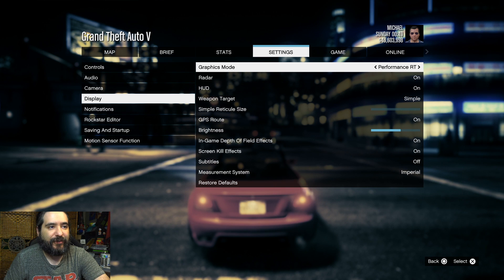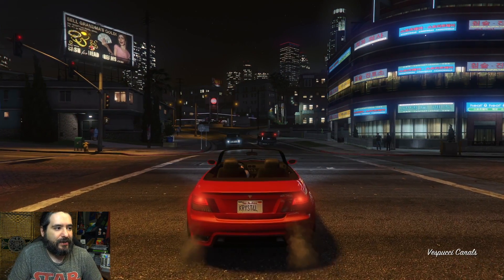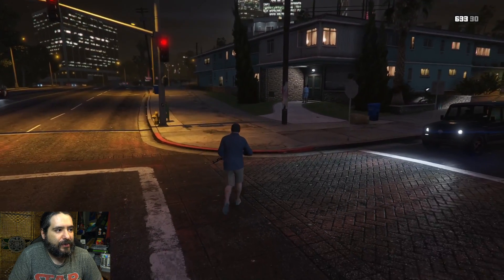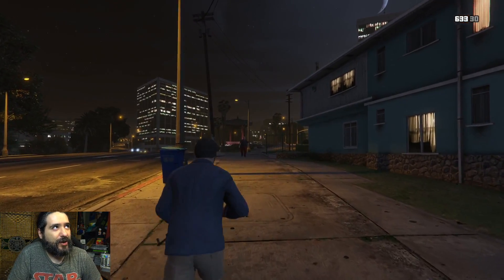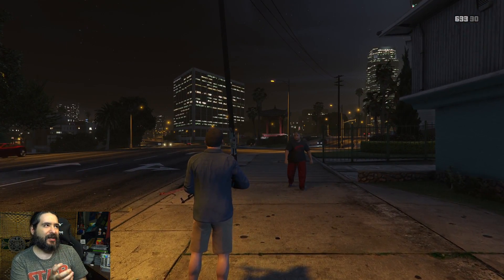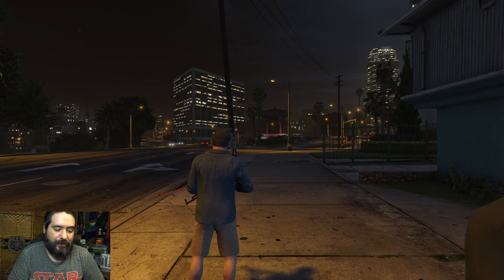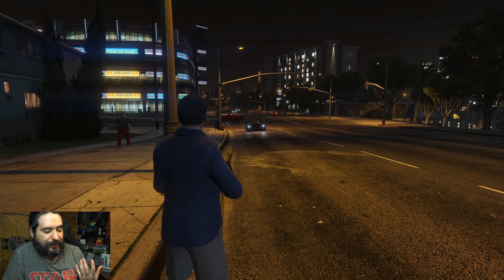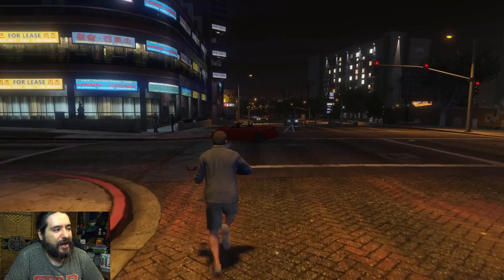Performance RT targets 60 frames per second with upscaled 4K and ray tracing. There are bumps in the frame rate — you can definitely tell just by looking at the characters, the way they walk. Even in first-person mode, especially when turning, it's a much faster smoother feel. The camera doesn't have that gritty feel — I remember on GTA on the PlayStation 4 it would get a little choppy. There's also a higher population and traffic variety; it's almost like it's more alive. Improved lighting for sure, and they claim the water effects are better too.